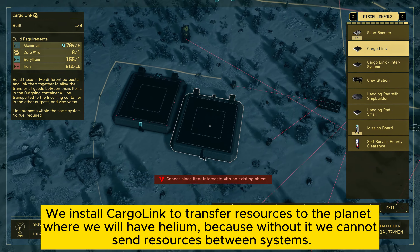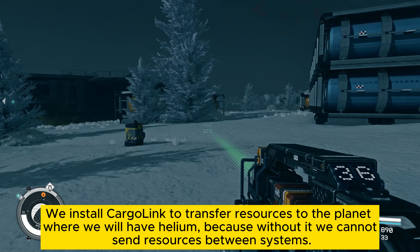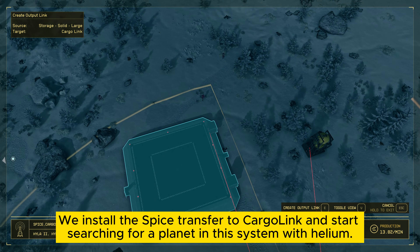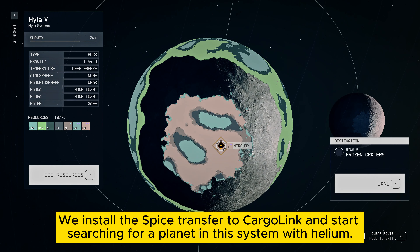We are installing a couple of robots to increase resource extraction. We install Cargolink to transfer resources to the planet where we will have helium, because without it we cannot send resources between systems. We install the spice transfer to Cargolink and start searching for a planet in this system with helium.